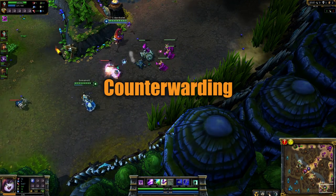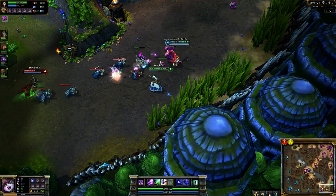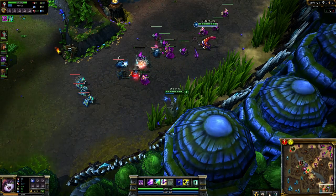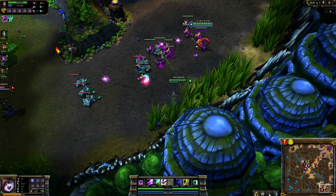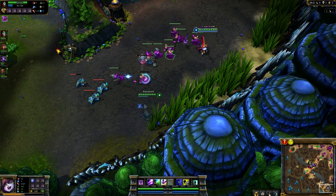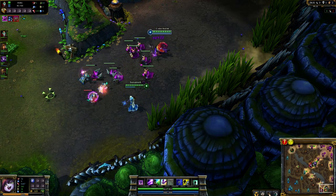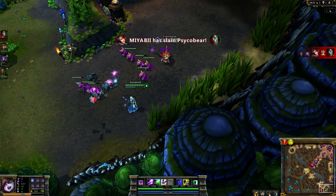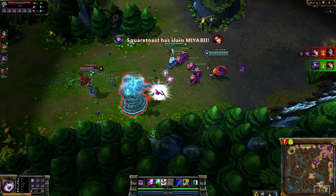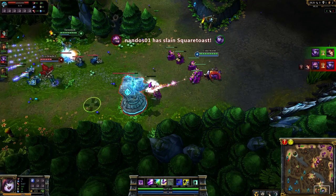Warding is the process of increasing your own map vision and map awareness through the use of wards. Counter-warding is the process of removing your opponent's map vision by getting rid of their wards. Counter-warding is important so long as it offers a tangible advantage to your team. If your team will not or cannot realistically use it to their advantage, getting rid of a ward is a costly investment — especially if you're using Oracle's Elixir and are putting yourself at risk moving out of position.